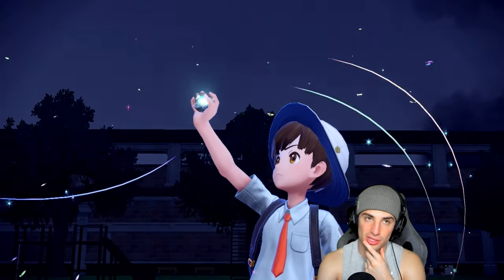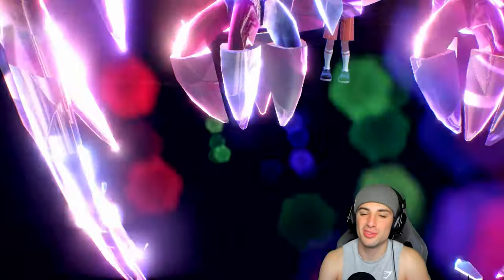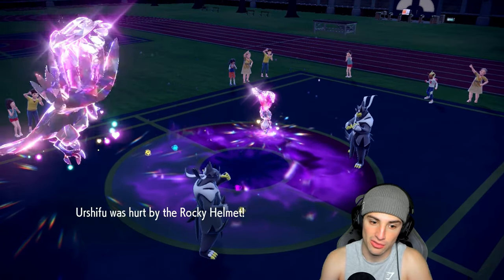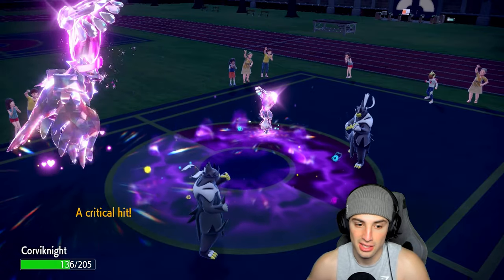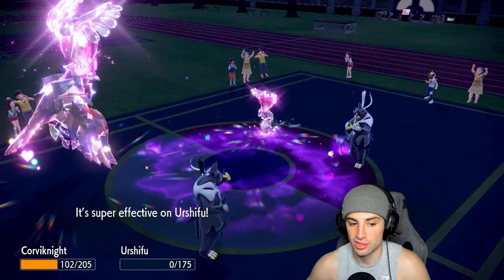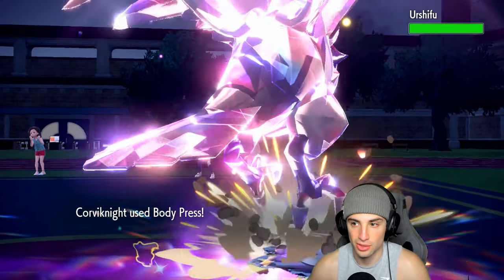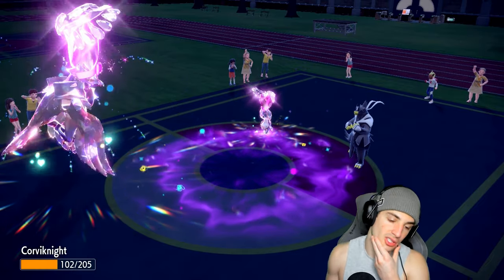Double Fairy - Corvinite ready to roll. Wicked Blow flies into Indeedy since no Follow Me comes out, which is good for us. Body Press does damage to Urshifu, Rocky Helmet damage flies, and that's exactly why we Tera'd. Indeedy uses some move that kills my Urshifu - tough news. Can I KO their Urshifu? Do they have a sash? We get a crit though - big-time crit.